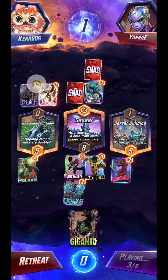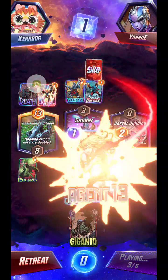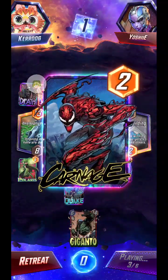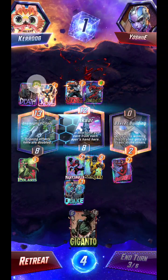Hey, I got lucky! You can have Sakaar now. And there she goes, and here comes Carnage. He'll probably throw Venom to Onslaught Citadel — that's what I would do.